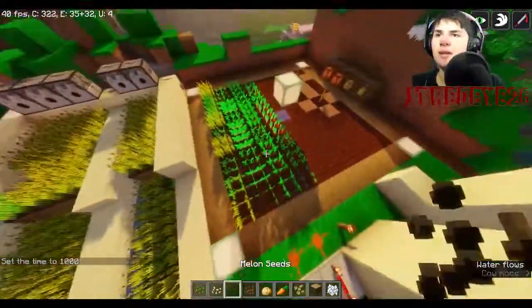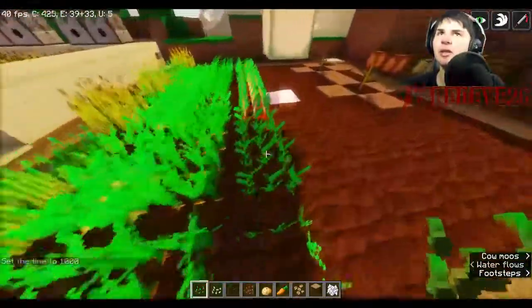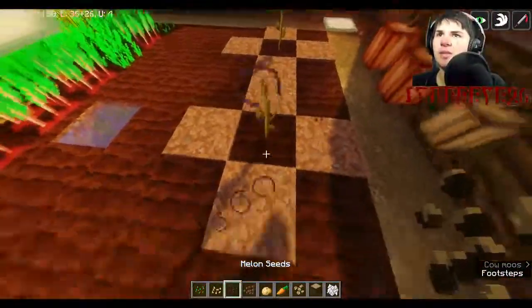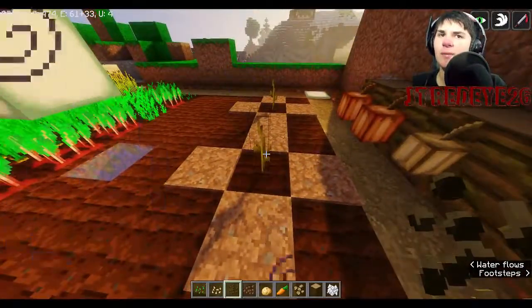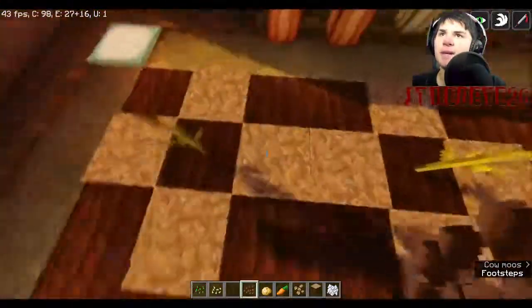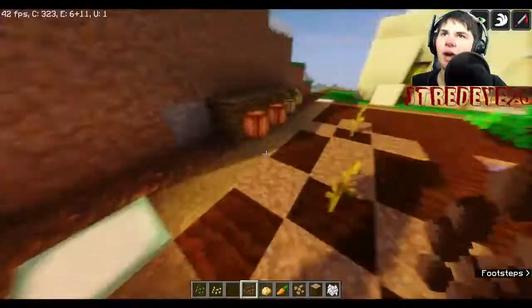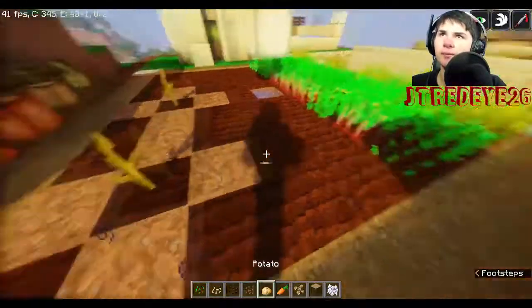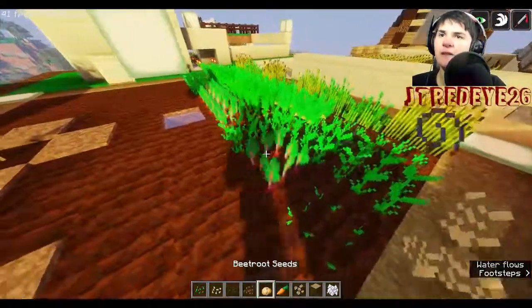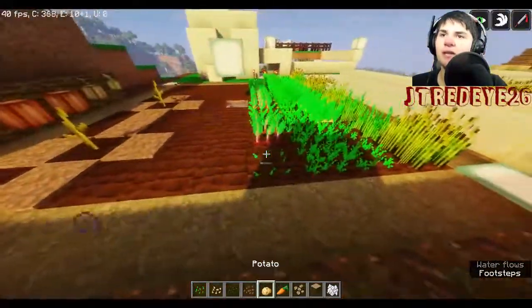You have these four main things that you can plant in tilled soil. These are special — this is a pumpkin and this is a watermelon, and they need to have four empty spaces around them for the fruit to actually extend onto. And here we have a beetroot, which can be found in villages.